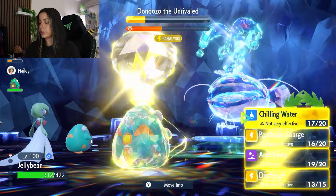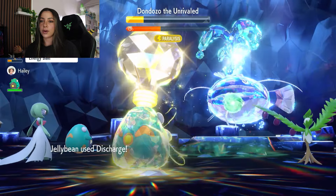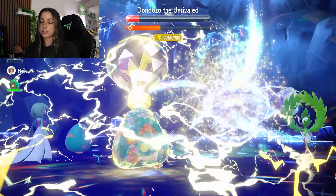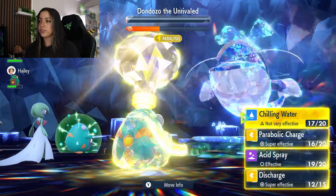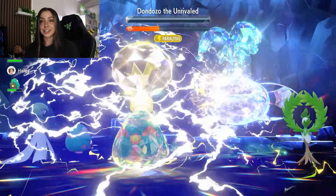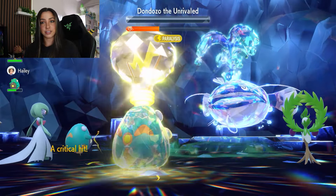Now I'm going to go ahead and use Discharge again since I'm still good on HP. If you're ever running low on HP, feel free to use Parabolic Charge — especially once its shield goes down, it'll do a ton more damage. And here is our final Discharge, and boom — there you go. You have now defeated the lovely, ugly catfish.